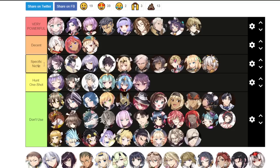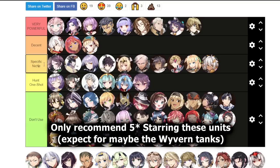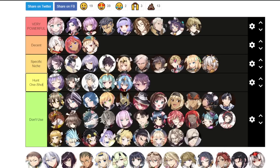Next we have the Specific Niche tier. These units are very powerful in only one or two areas of content, usually Abyss floors and similar limited areas. For that reason, you don't want to fully build them — the best approach is to take them to five-star only and use them there, since you won't use them for long.